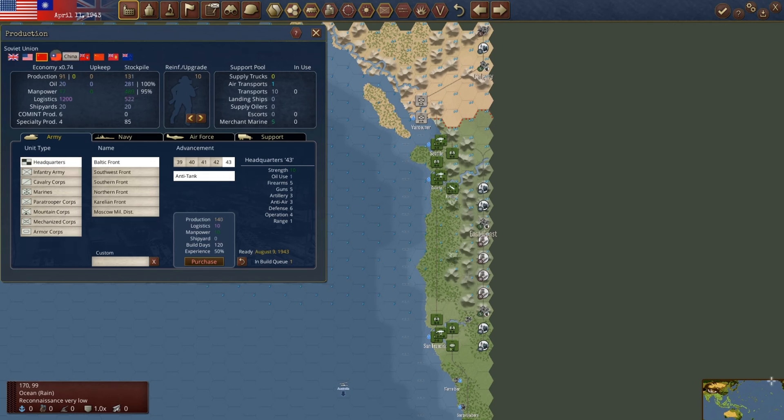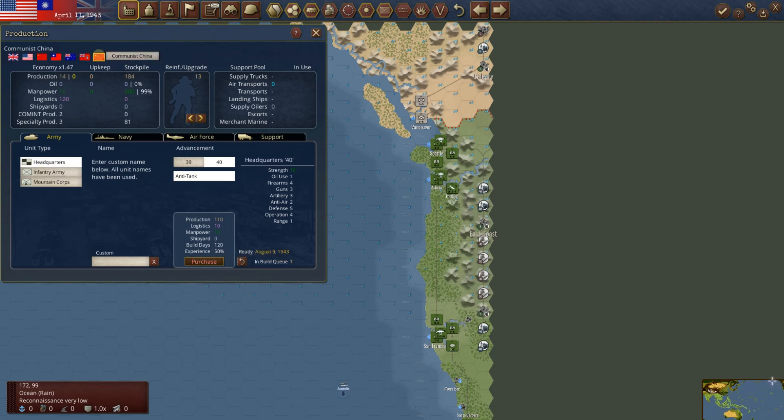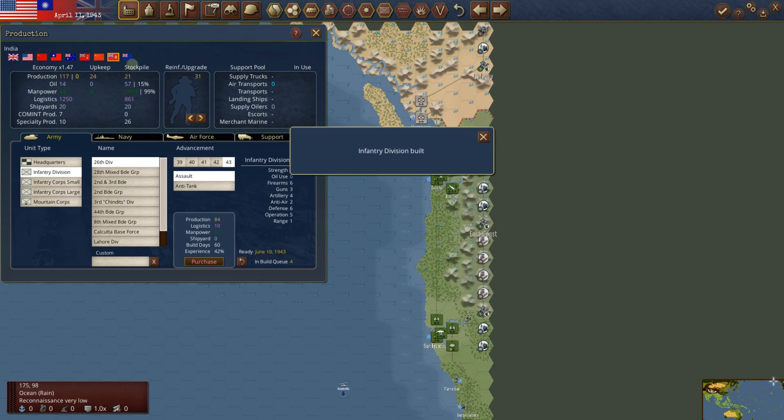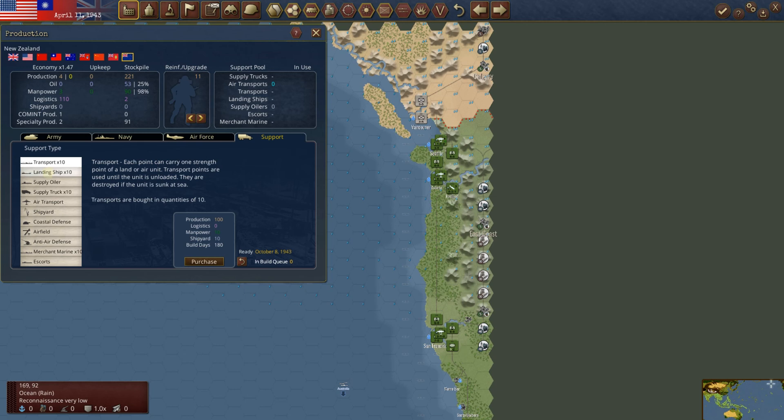Soviets and Chinese — a lot of logistics. They can build yet another army, but they can't quite manage it at 209. We could make a mountain corps. US has 360 — maybe we should start cranking out some armor, that would be fun. China doesn't need any of that stuff. Australia, Canada — enough for another unit. Oh, logistics — I always forget that. Communist China has 184, needs 216 — we're close on both of those.